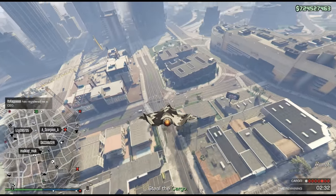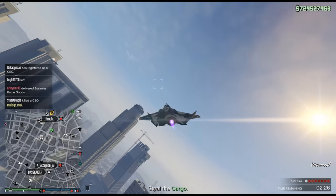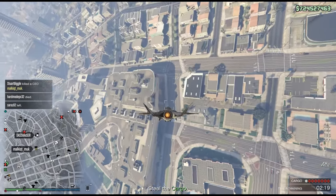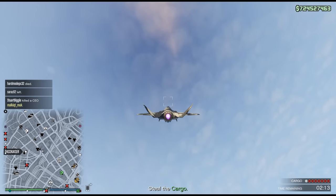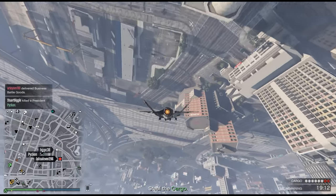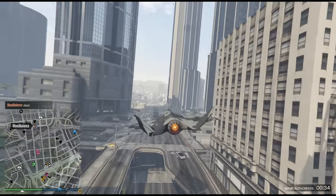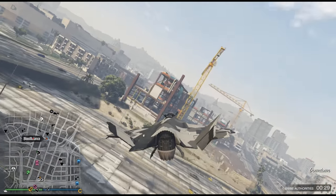In my previous video I already showed you how you can kill ground targets with missiles. This way is actually very hard because it requires a lot of skill and a lot of luck. As you can see it looks very cool, but most of the time it's all about luck — like in this clip, I couldn't even see the guy, so I just randomly shot at the ground and I killed him. Right now I'm gonna show you how you have to kill tryhards or griefers, or any other enemy with this jet.